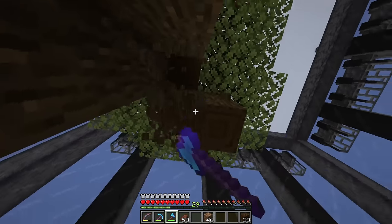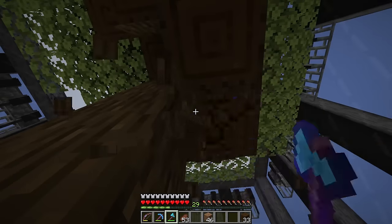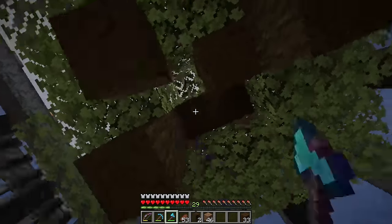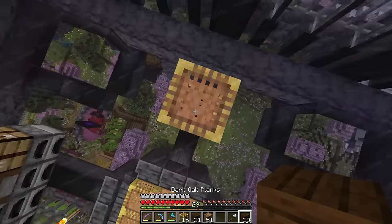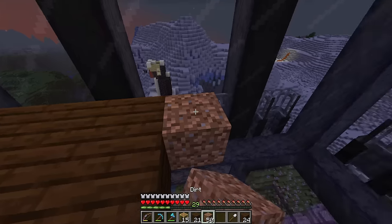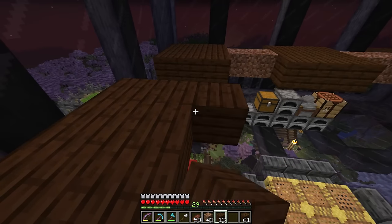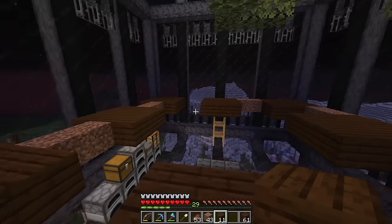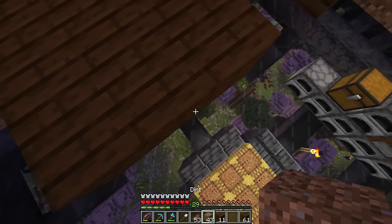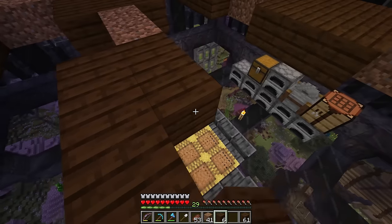We have platform number one and platform number two. For the next platform, skip two blocks right there — that's going to line us up perfectly with this corner — then fill it in. One of the beautiful things about a mob farm designed like this is it's all symmetry. If you're going to add floors, you're basically just going to copy the floor before. Our very first layer of platforms will have a bunch of platforms around the outside.